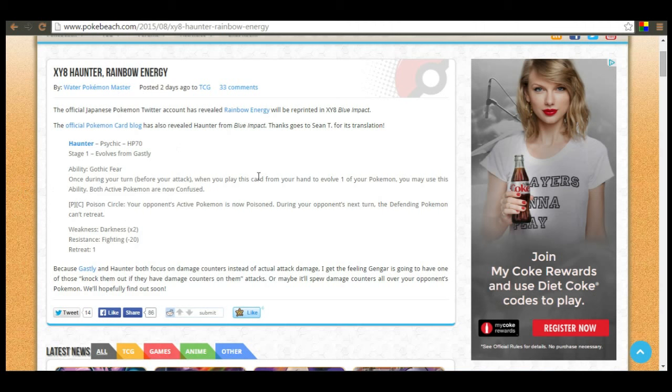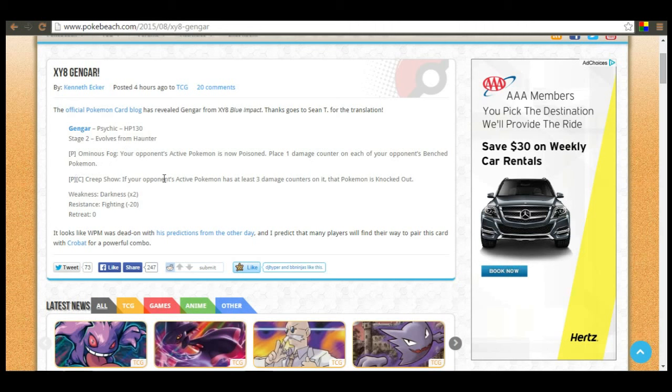So they're asleep, which means you're going to be trying to gather some damage counters on it. And then Haunter, which I went over in the previous video — I'll just go over it again. These Pokemon more so focus on damage counters. Once during your turn before your attack, when you place a card from your hand to evolve one of your Pokemon, you may use this ability. Your opponent's active Pokemon is now poisoned and can't retreat. So these Pokemon are leading up to having damage counters, so by the time you evolve into Gengar, they're going to have some damage on them.